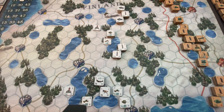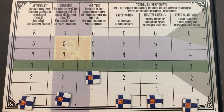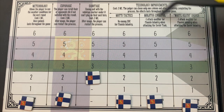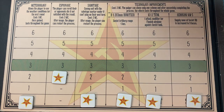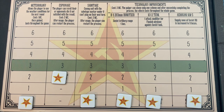A couple of things to mention before we start: we're playing with the optional rules, including technology and weather. For the Finnish, I think we might go with the tactical technology improvements. For the Russians, I might try meteorology. I haven't played the game a lot yet, so a lot of this is experimental. I might do a mix of military improvements and meteorology, or just focus on building up forces and sweeping across the land.